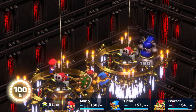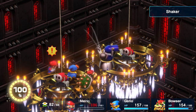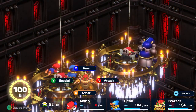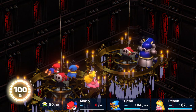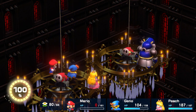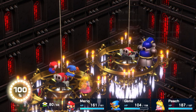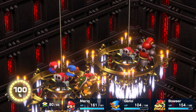Bowser is wearing the accessory from the optional secret boss Culex, so he's immune to death. Mario is not. The Jinx belt also has immunity to death. There are two accessories that protect you from death, and Mario is wearing neither — he's wearing the Troopa Metal, which really increases damage. So definitely get those items if you don't have them already.